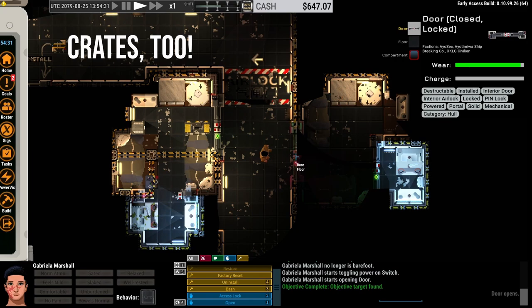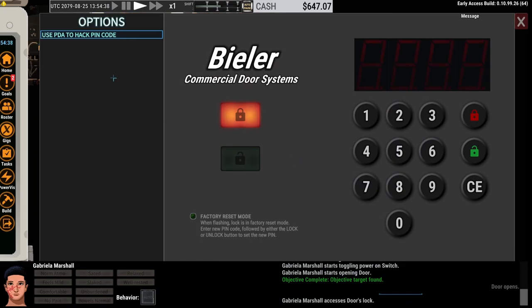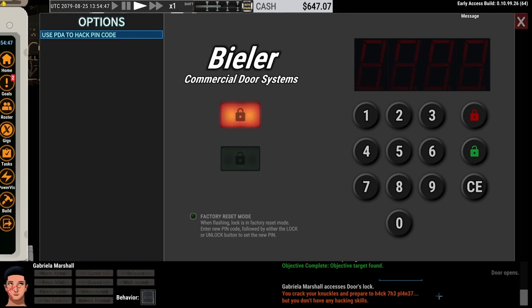First, let's look at what happens when you do not have the hacking skill. Use PDA to hack pin code — unfortunately, because Gabriela does not have hacking, you do not have any hacking skills. So if this is something you really want to do, make sure you take hacking.